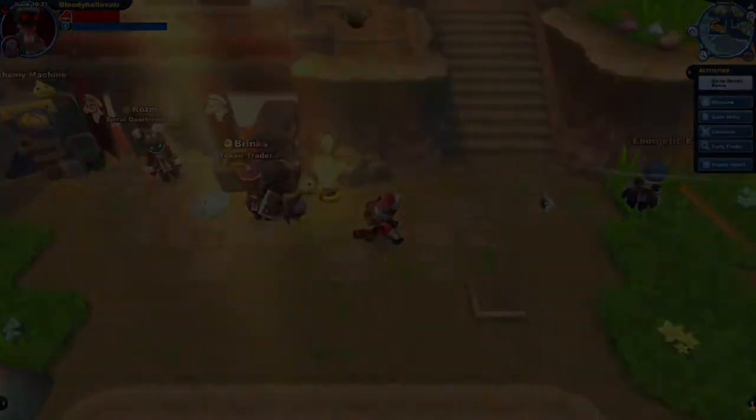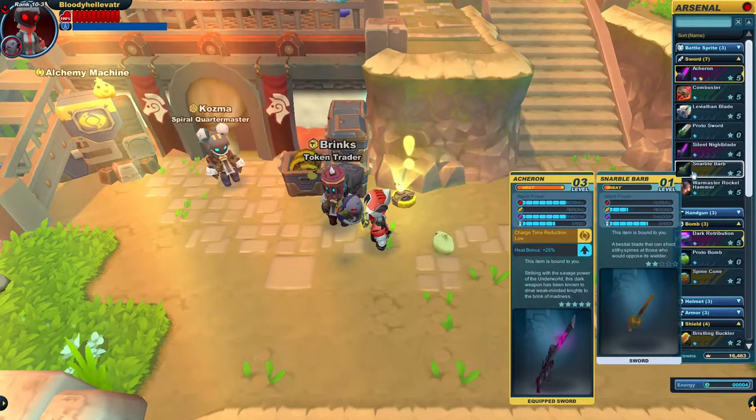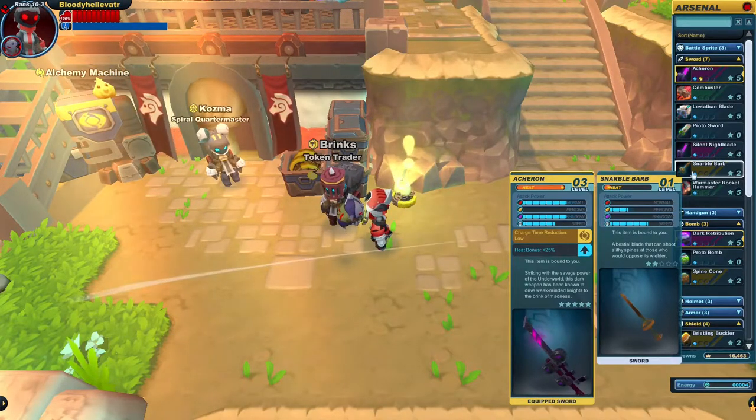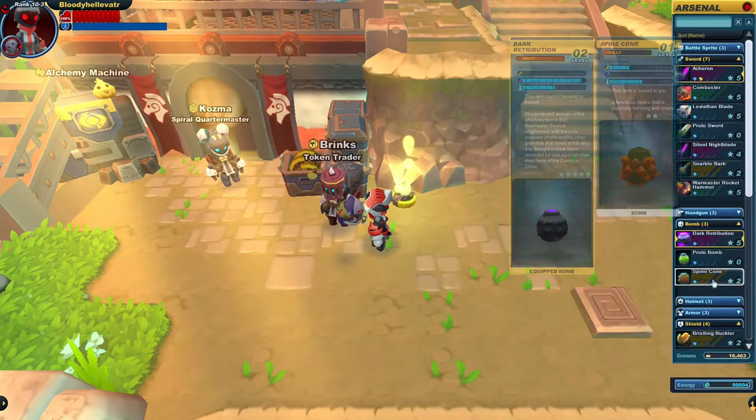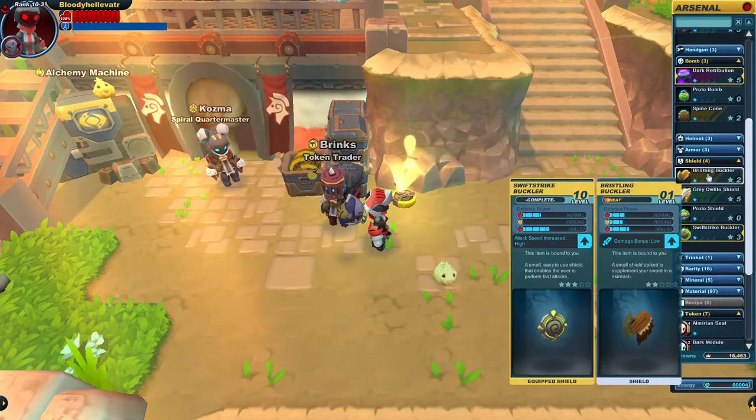Now we can actually start on our journey towards getting the Snorbolex weapons and shield. Right now these weapons aren't that powerful on their own, so we'll need to level up this equipment as necessary in order to make it into something useful.